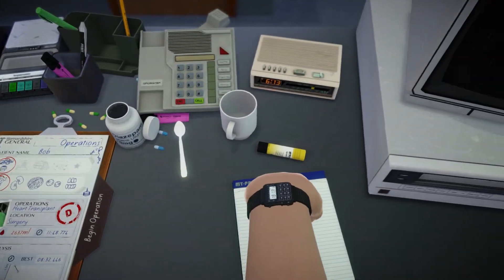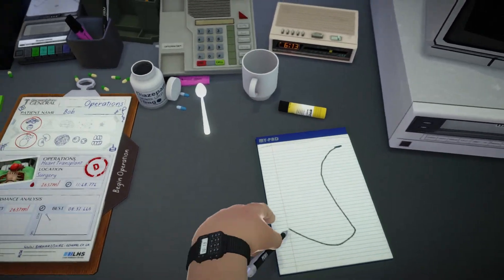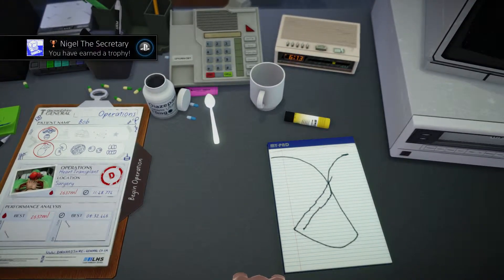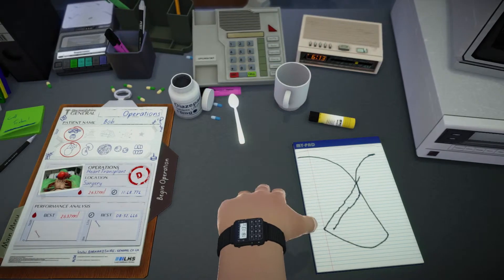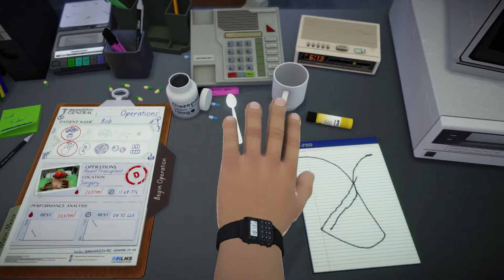All you're going to do is come over to this pad and then write literally anything — it doesn't matter what you write, just draw. As you can see, I've drawn a volcano erupting. That's actually pretty amazing — I'm pretty proud of that actually. Xbox, record that! Oh wait, we're not on an Xbox. Well, depressing. See you guys next time.